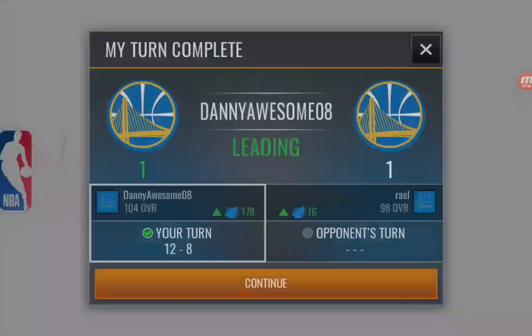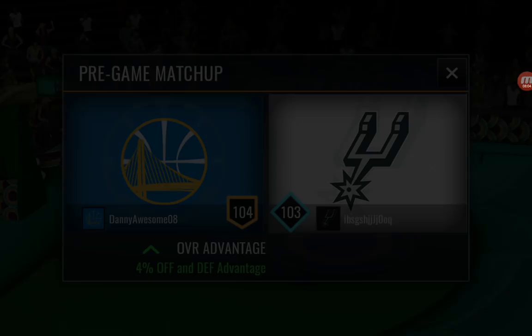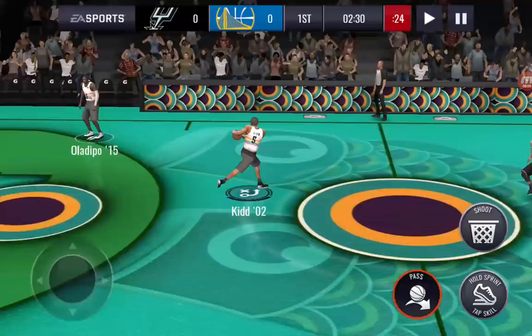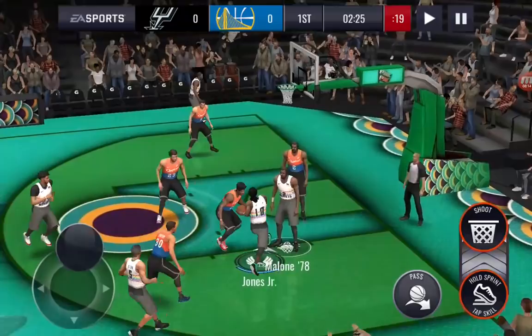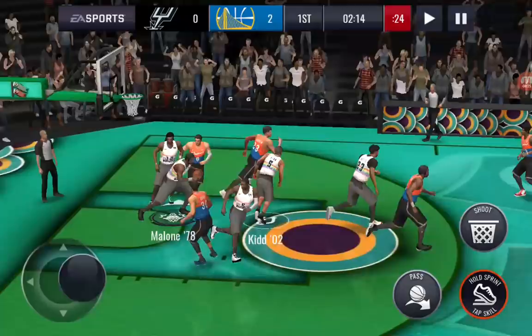This is going to be our final quarter of the day. We're facing up against a 103 overall. I act scared about that, but that's the same overall as me — actually it's one lower than me. But I need to actually grind out showdowns so I can pick up some of those higher overall showdown masters. Derrick Jones Jr. with one hand — we dunk over those. Derrick Jones Jr. is going crazy. Derrick Jones Jr. always trails the break.